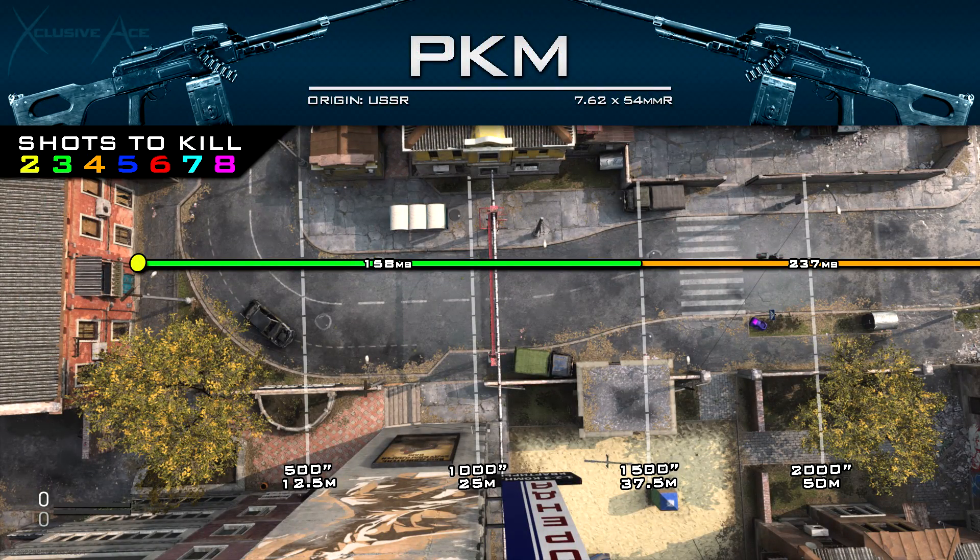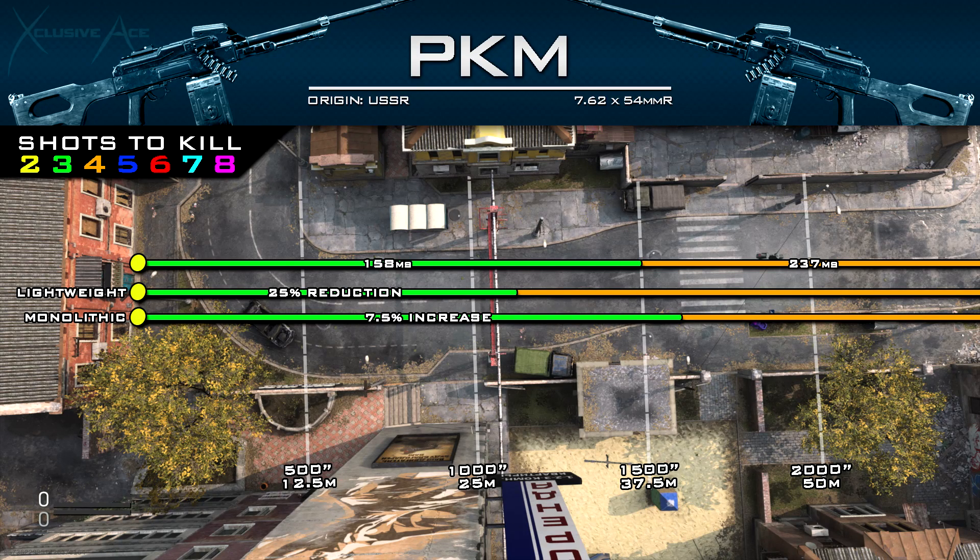As for our ranges, that three-shot kill potential extends out to 37.5 meters, and beyond that it will be a four-shot kill out to infinity. This range isn't ridiculously long by any means, but it is better than basically all of the assault rifles. As for suppressors, the lightweight suppressor will reduce your ranges by 25%, and the monolithic suppressor increases your range values by just 7.5%.